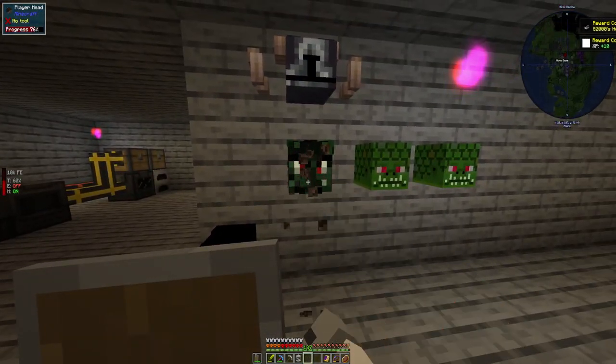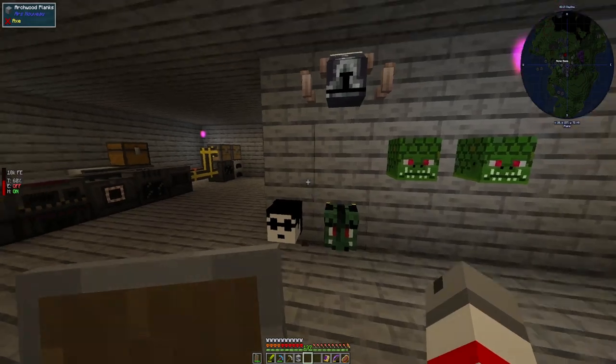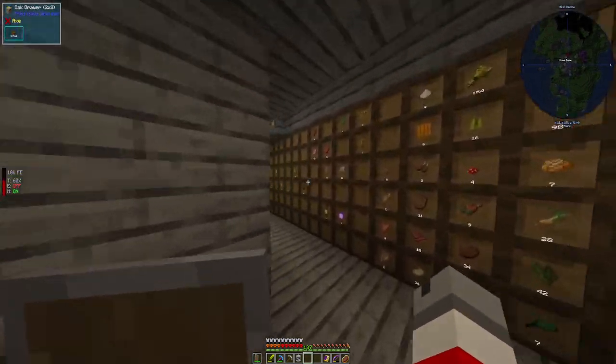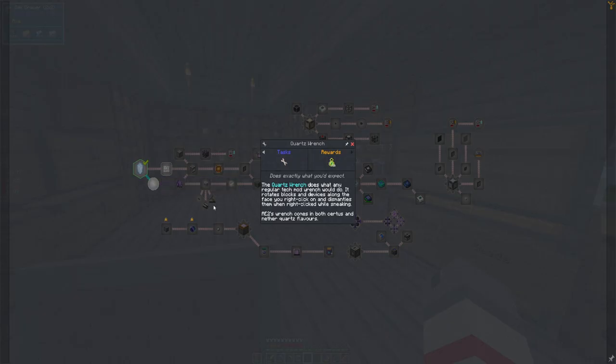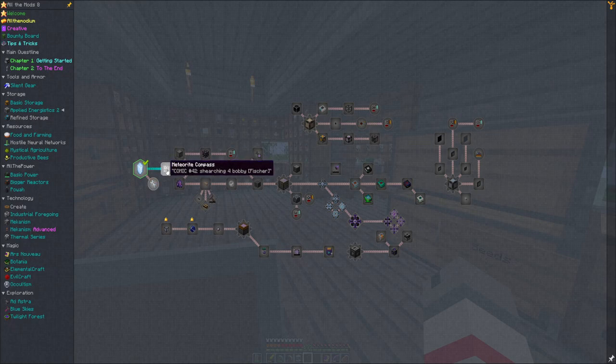I'm gonna put the player heads right here and then all the boss heads right there if I get more boss heads. I don't know how many boss heads I get. The quartz wrench — it rotates blocks and devices along the face you right-click and dismantles, okay.